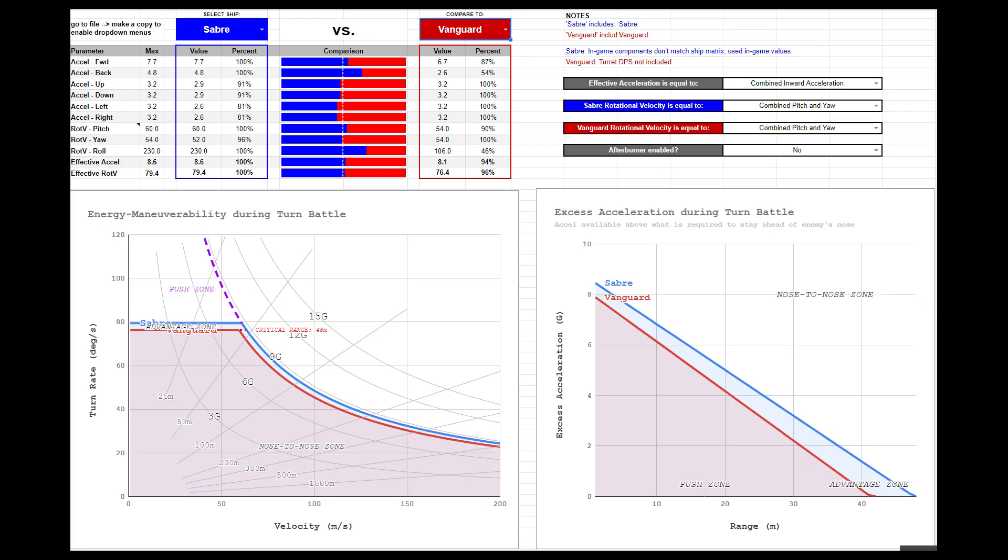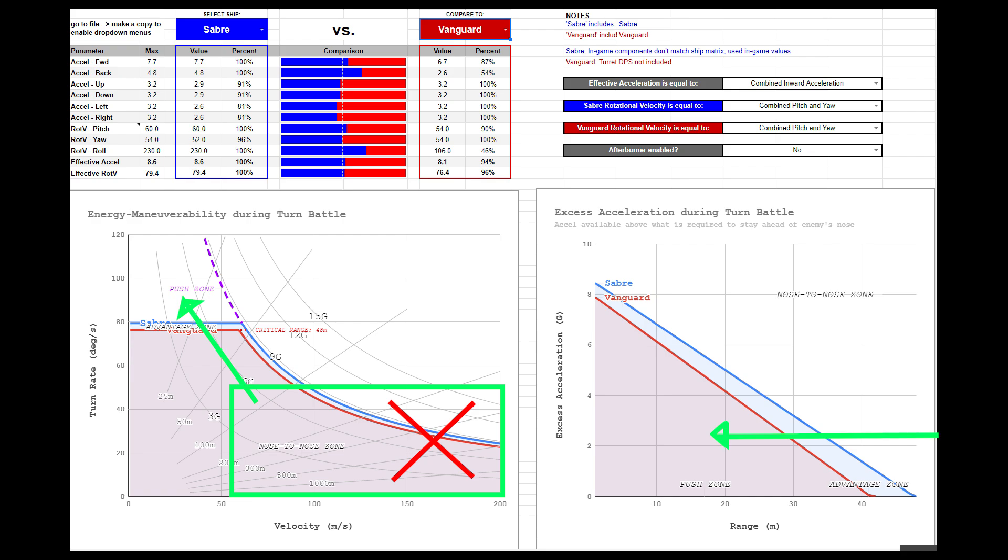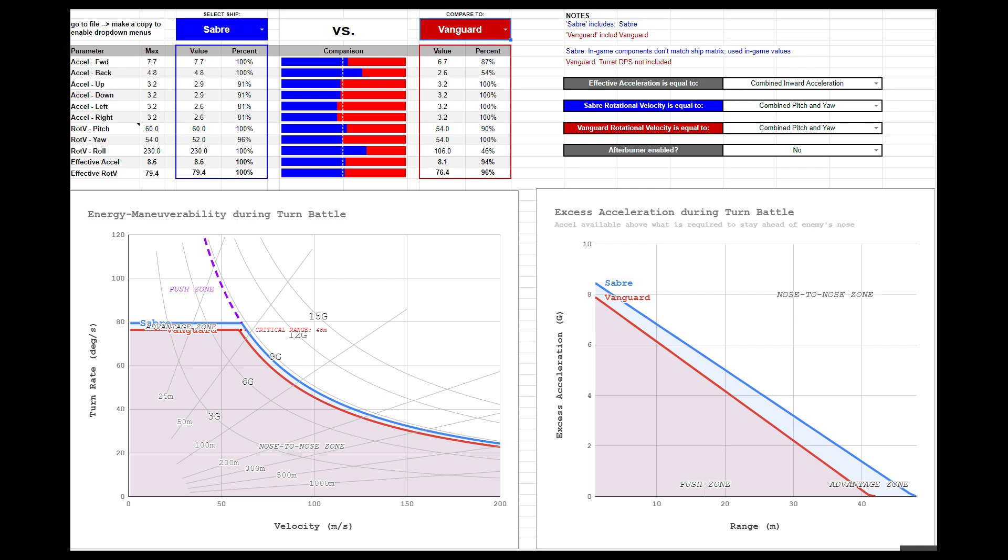The Vanguard's high-speed fight beats that of the Saber with a sizably larger complement of missiles and the ability to take hits with its superior durability. In a turn battle, the Saber has almost no maneuverability advantage against the Vanguard, and it should absolutely not attempt to go head-to-head against the Vanguard in the nose-to-nose zone. The Saber's best chance is conducting pushes into close range and hoping to come out on top with a positional advantage. Unfortunately, these windows of opportunity will likely not be long enough to do lasting damage due to the Vanguard's shields.